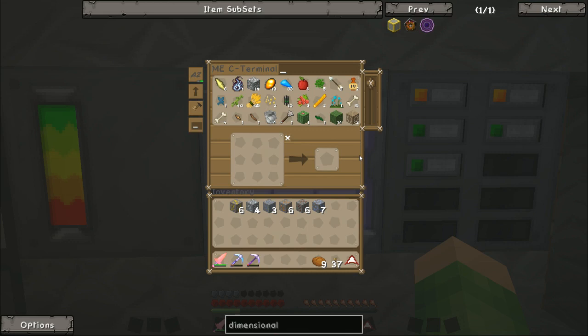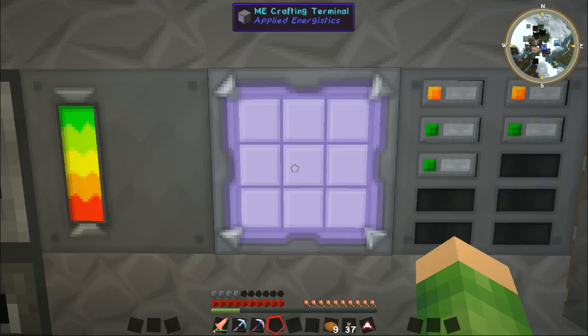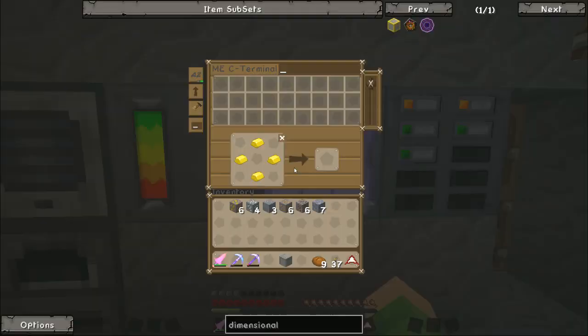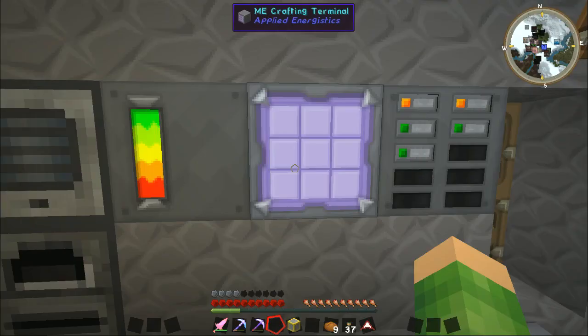I need an iron block, which I don't think I've got. So I'll take the iron out of there — nine pieces, twelve now for some reason. One, two, three. There we go. I could probably do that straight into the crafting table, but now I can just go straight back in here, put that in the middle, and there is our dimensional anchor.